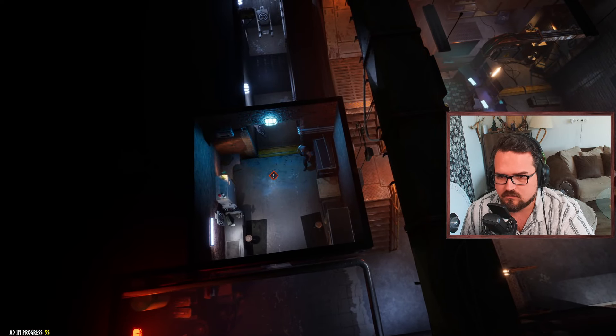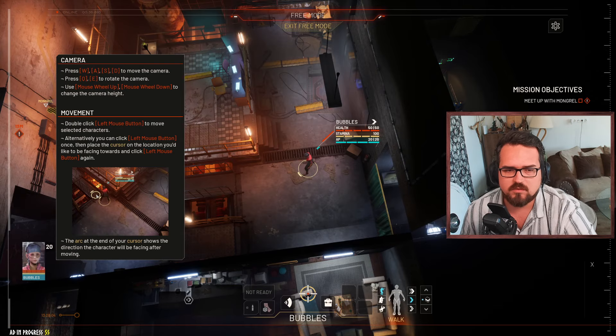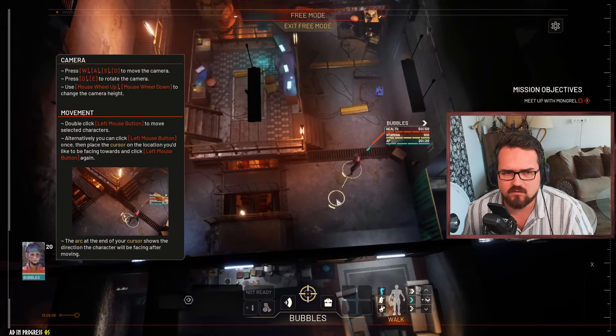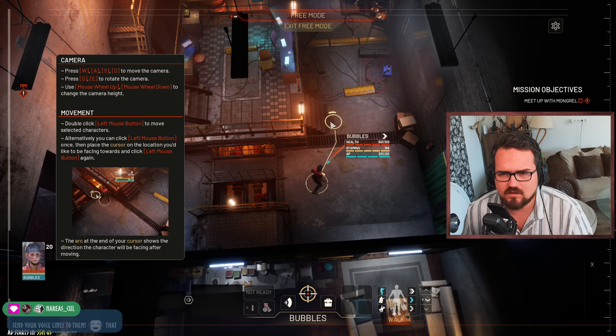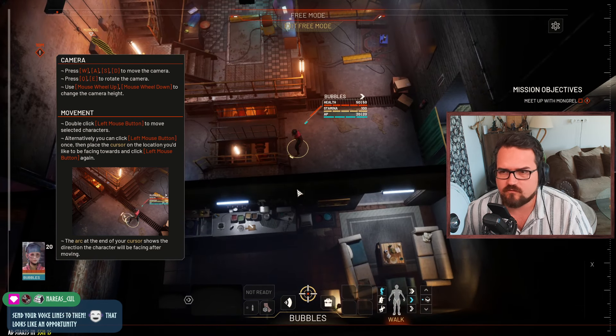Hopping into the game now. Press WASD to run around. The camera uses mouse wheel up and down. Double-click to move the character - we are choosing the direction and then the view. Alternatively, you can click the left mouse button once, place the cursor on the location you'd like to face, then click again. Or just double-click.